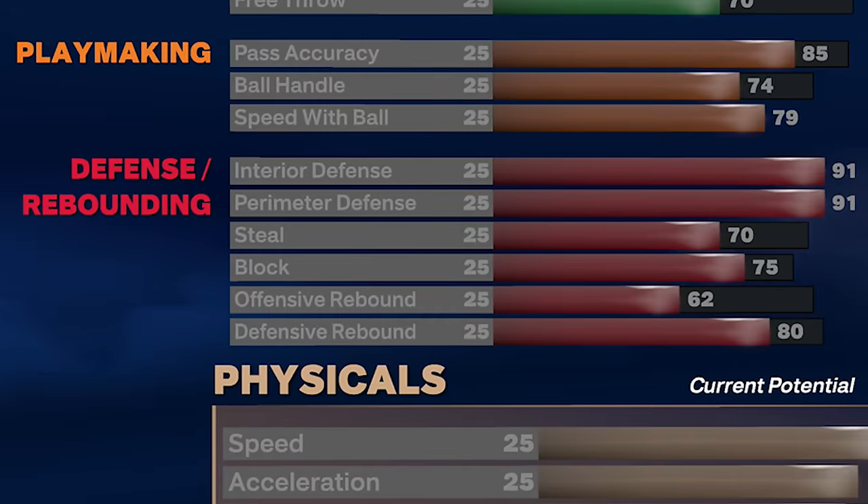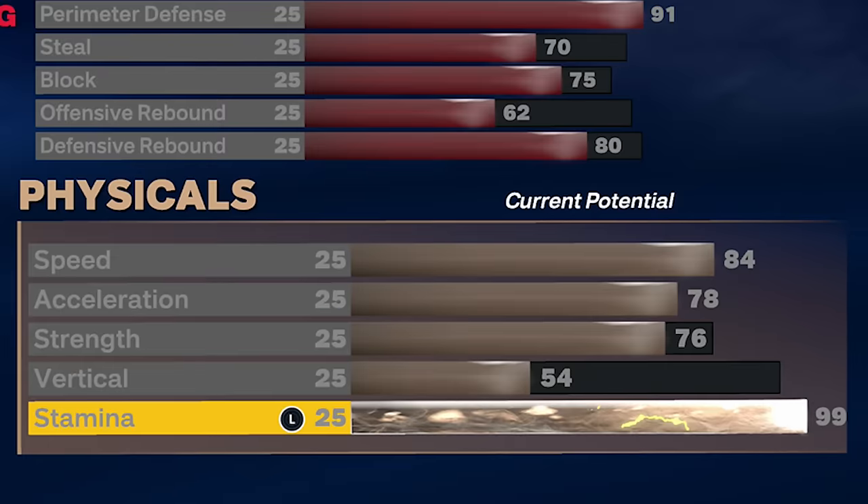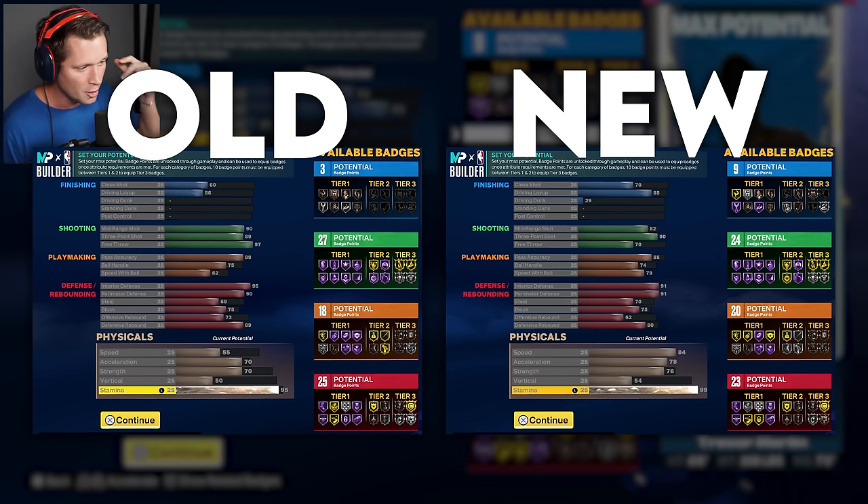Defense and rebounding are about the same, took a small hit on interior defense but that's not a big deal. Steals are a little bit better, block is about the same, offensive rebound is less — as a shooting guard focusing on the three, we're just not going to have as many offensive board opportunities. For physicals, physicals are way better. We've got way more speed, better acceleration, better strength, a slightly better vertical, and better stamina. We've just traded off free throws and rebounding for speed, stamina, acceleration, and better shooting. This new version is essentially what we were going for, just an upgraded one.